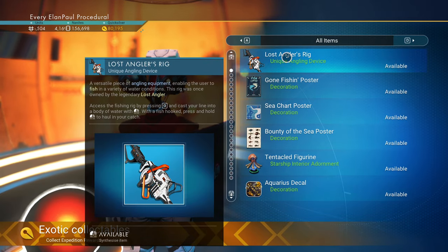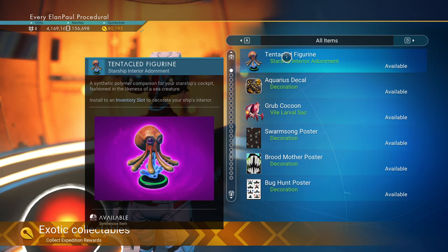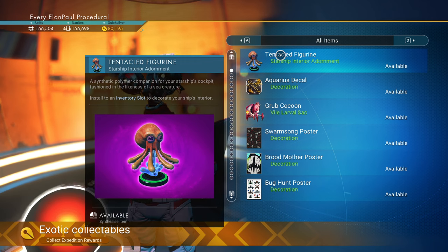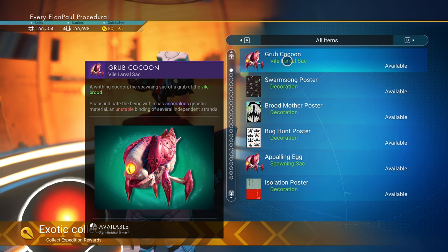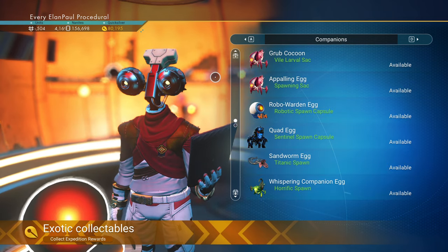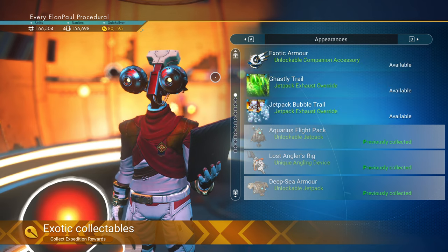We've got our Lost Angler's Rig — going to grab that and put it on one of my multi-tools. I'm going to grab the posters. The tentacled figurine looks hilarious. It's a Starship interior adornment, so I don't know how that's going to work out when I put it on my ship. I'll get the Aquarius decal.